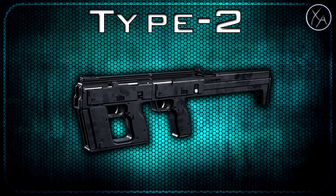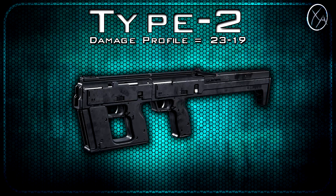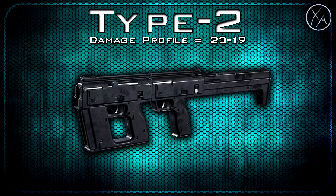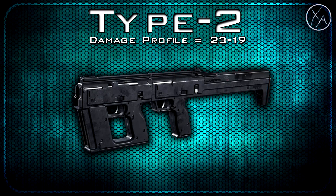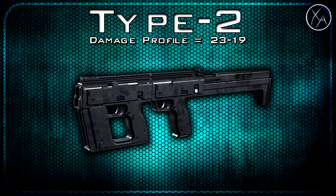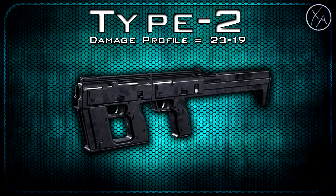Alright guys, let's hop right into the stats for the base Type 2. We've got a damage profile of 23 to 19, which means we deal 5 shots up close and 6 shots at longer ranges. I do say up close with the 5-shot kill range, but it's actually a very long range — it's going to be either a 5 to 6 shot kill.